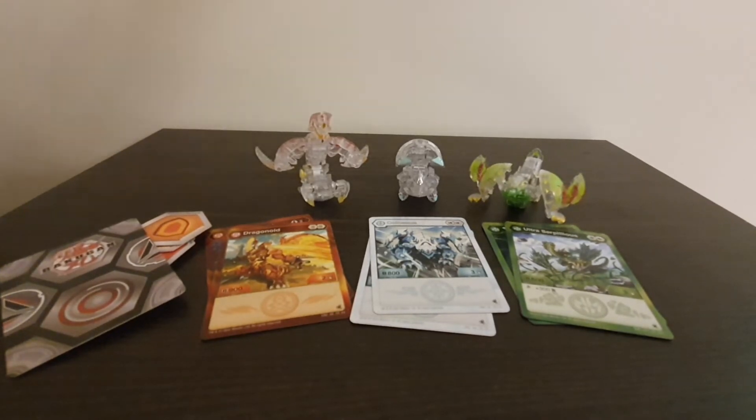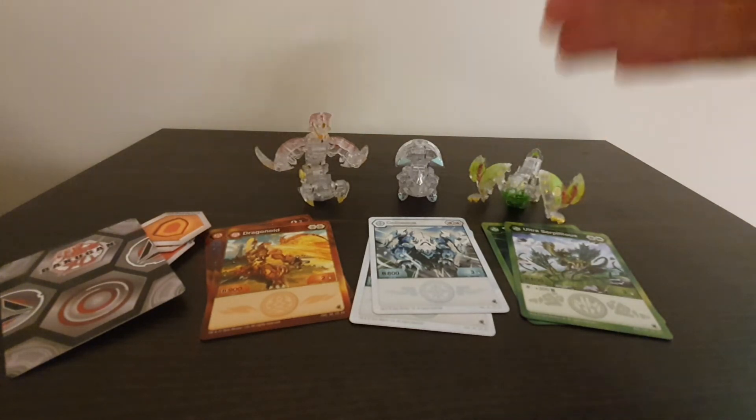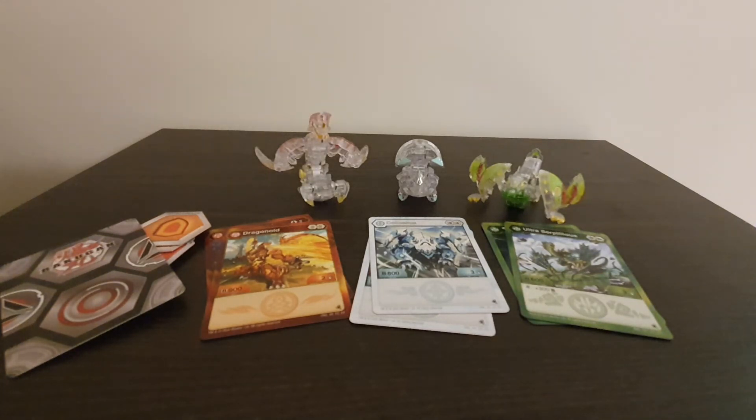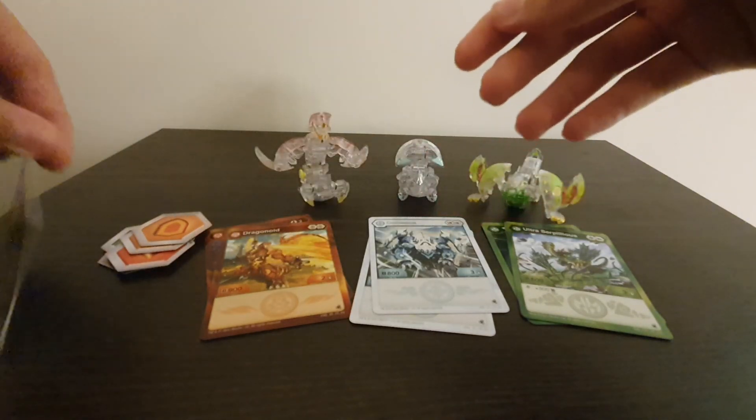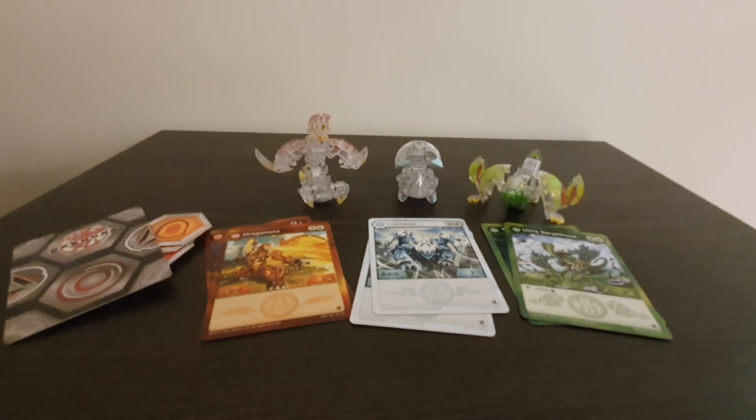So in summary: quite a nice pack. Again, really annoying that the Neo Dragonoid has Dragonoid cards, but other than that it's a really nice pack. And of course they're Diamonds, which are quite rare to get — especially a 3-pack; one Diamond itself is really rare, but to get three is amazing. At first I didn't like Evolutions, and there are some things — especially these misprints and miss-packages — that really can dampen it. But there are a lot of positives as well, like really nice Bakugan, new Gate cards, and Nanogarn. Thanks for watching.